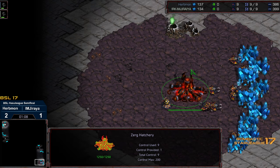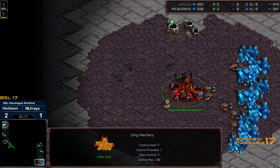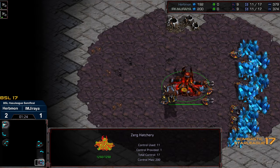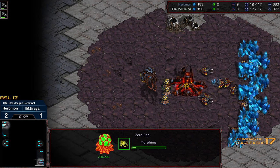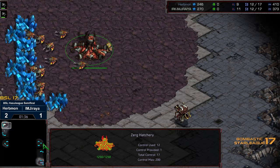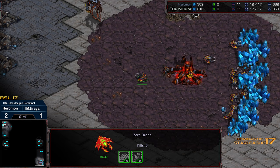I'm wondering if Erbmon's going to mind game it and go for a 12 Hatchery himself. Either way, Jiraiya is on the precipice of elimination — he's done so well up to this stage. Let's see if we can go to a Game 5. Overlords are going to the bottom left hand corner and top right hand corner respectively, so neither player is going to end up with the vision advantage. It is going to be heads up — Overlord opener on both ends. And I think we are going to see double 12 Hatch, so we might see an interesting long macro game.